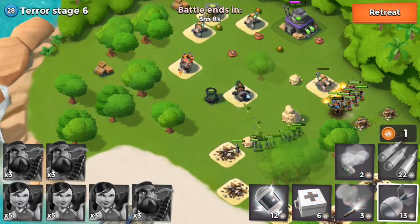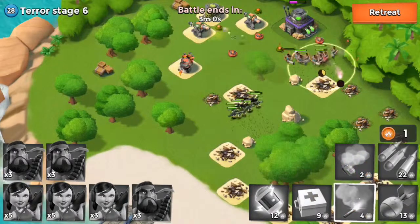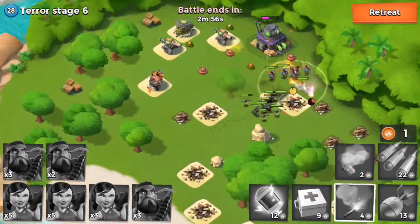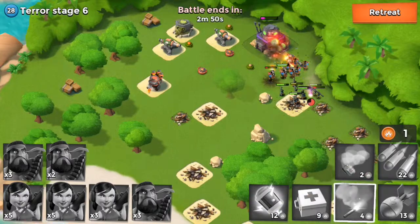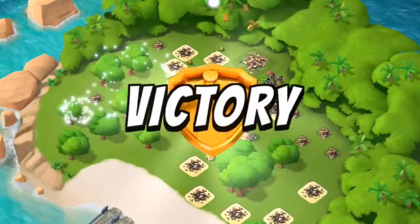And our troops separate. We're going through the base quite nicely. Let's throw a shotgun launcher and keep on moving. Let's put Zooka Girls right behind Heavy so that they are protected — they are so vulnerable. After all, they're just ladies. We're taking out the HQ and there we go, you guys.